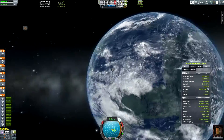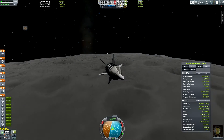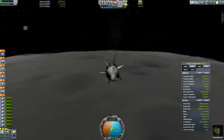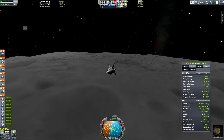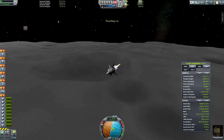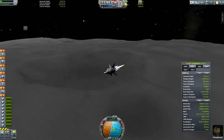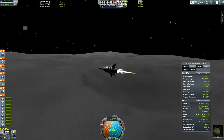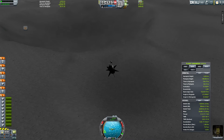So here we go, on our way to the moon. Those lovely clouds — such a great addition to the game. We still have a bit of fuel left in this stage, and it slows us down a great deal, but it's not able to completely bring us to a stop. There go the fairings.